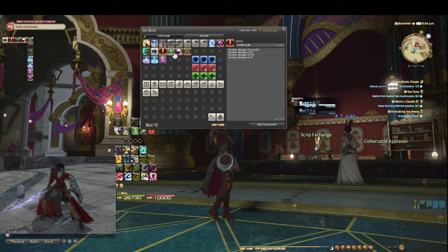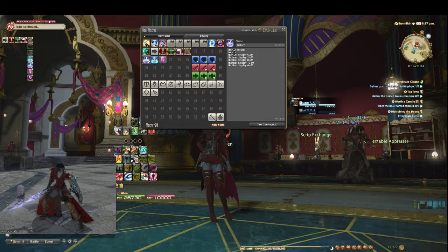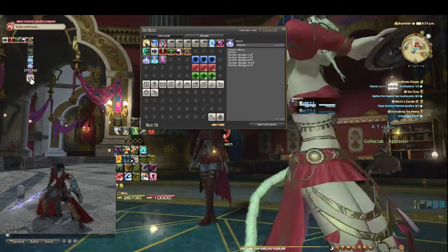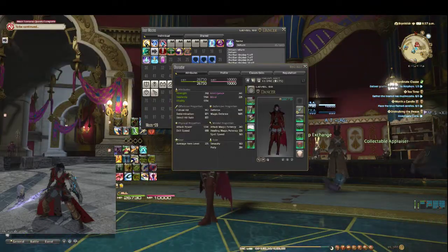Same going down for the other dropdowns. For the actual actions themselves — if we click on Return, that's just the Return action icon, and then hotbar display 5, 7, 8, 10, and 4 all off. All this does is once I've chosen something to do — like clicking the one that opens my character page — it opens the character page and then closes all those menus.